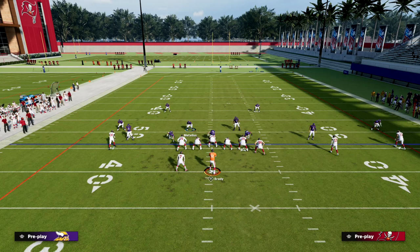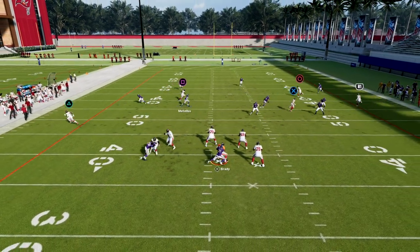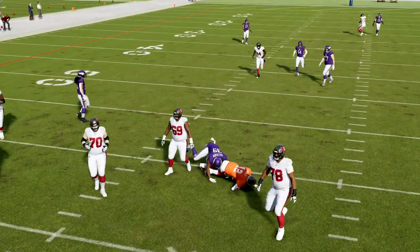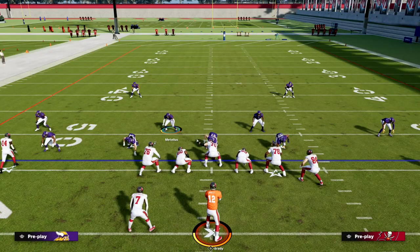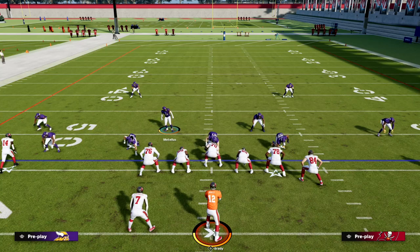If you want to learn how to send more consistent pressure, how to stop the run from Dollar, and all those things, we break everything down in the eBook on Patreon. I literally spend about 30 minutes going through the blitz setup — how to improve it versus certain things people will do against you, how to send fewer or more people, and how to always have an advantage in coverage versus who you're blitzing. It's only $10 and this makes our 19th eBook of the Madden 23 season. The link is down in the description — thanks for watching.